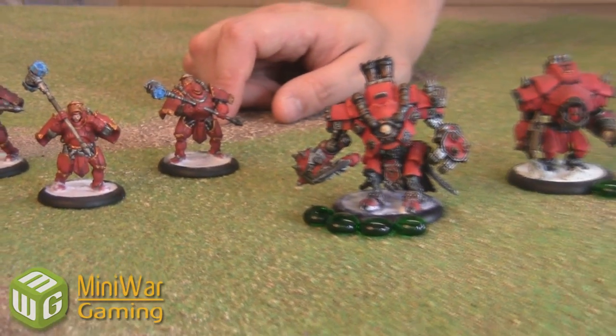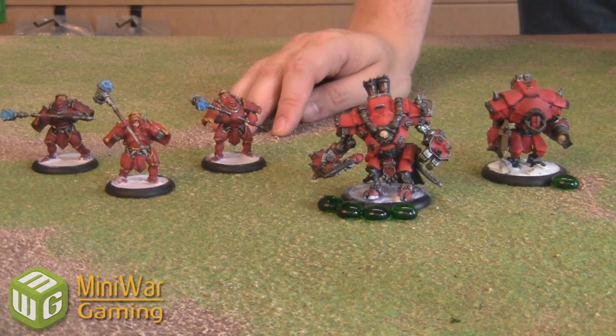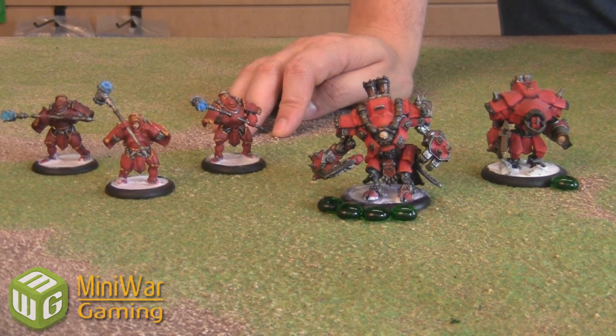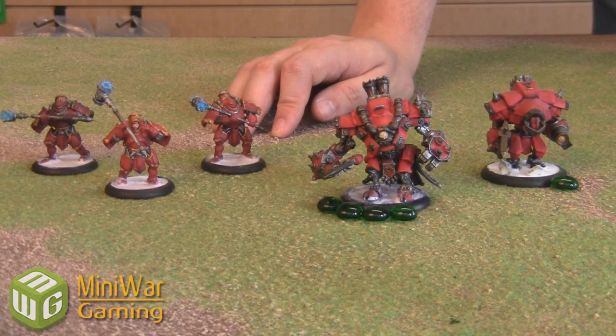Now we're going to go through the main phase. In the main phase, you choose individual models or groups of units and activate them. When you activate a model or unit, it performs all of its actions before you move on to the next one — it will move, shoot, attack, whatever it does. Once you move on to the next model, the previous one cannot do anything more unless a special spell or rule allows it.